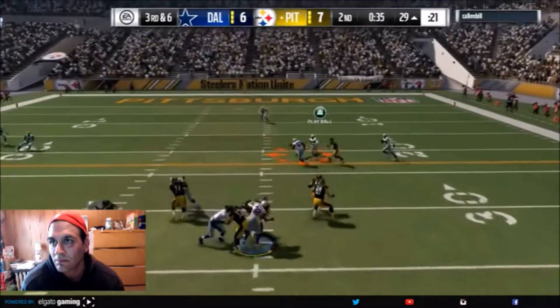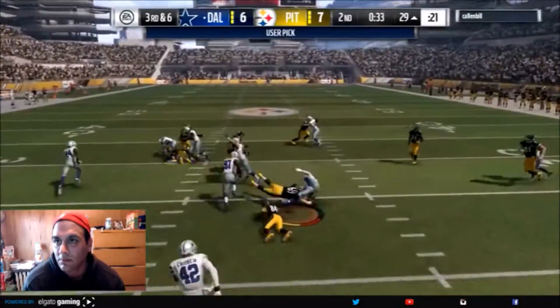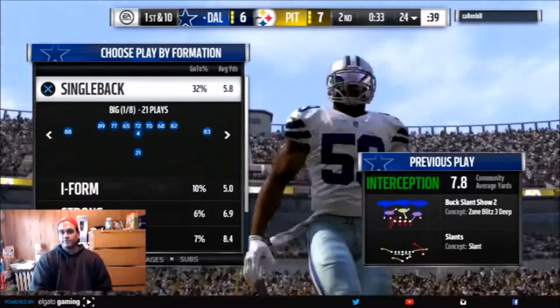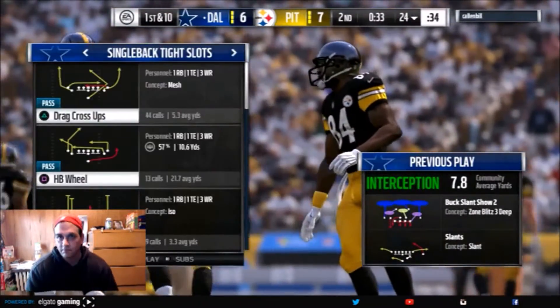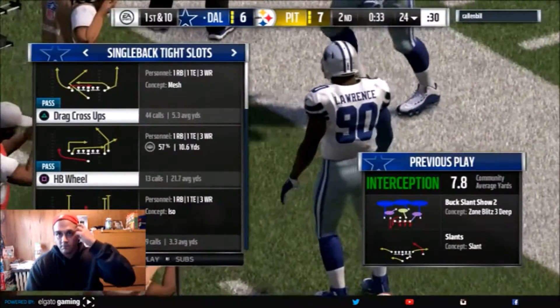It doesn't even need to be goal line. Look at this — get out of here. Third and six and we pick him off. So that's seven points he scored — all because I was in the 4-6 bear and I didn't make adjustments, and he scored on that one quick slant for a touchdown.